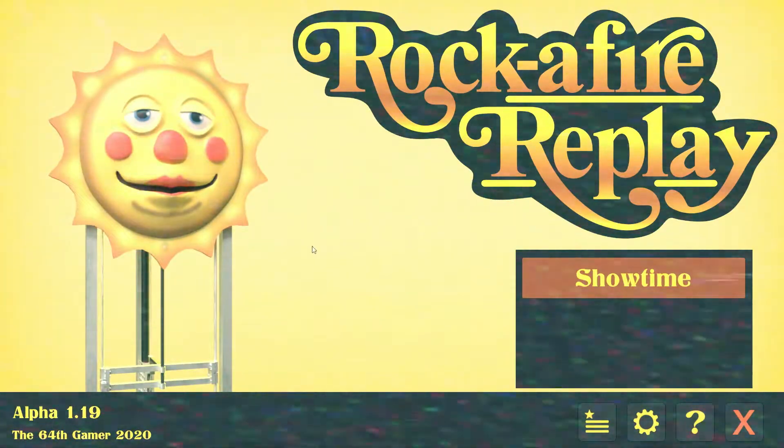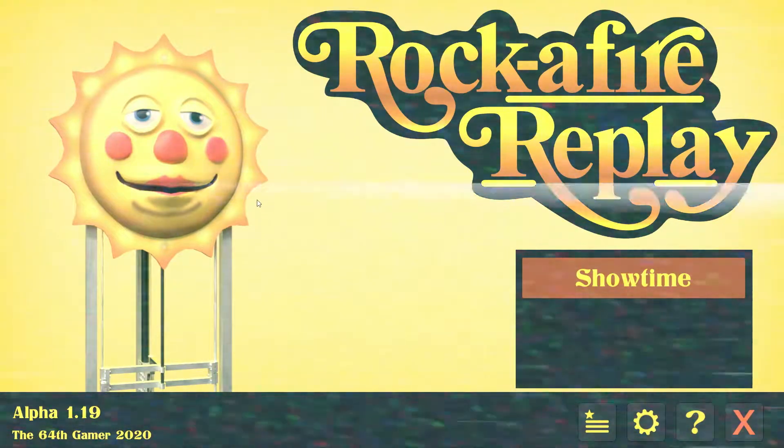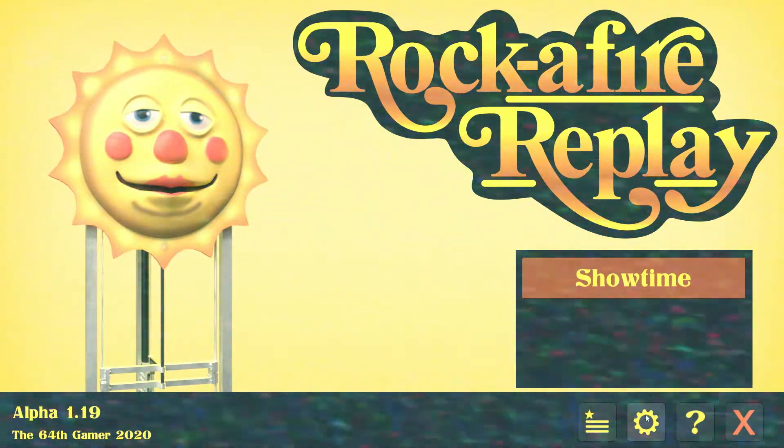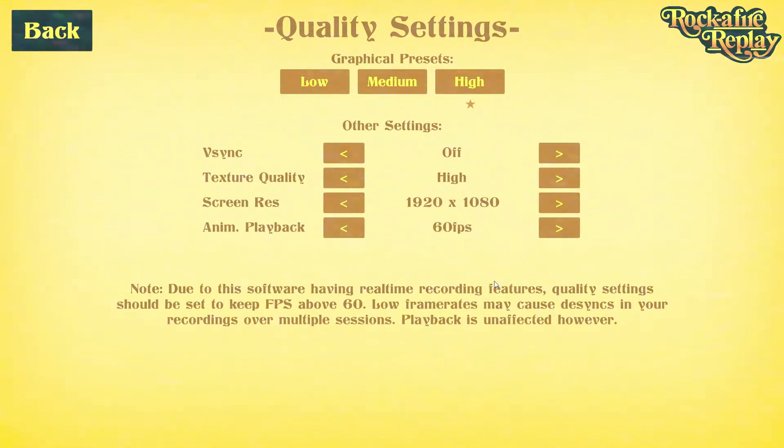Now back at the screen you see our character has changed. Now we'll review the settings. Here you have the quality settings. This is where you can set your graphical presets, V-Sync, texture quality, screen resolution, and change the animation playback. As you can see in the notes down below, the software has real-time recording features, and quality settings should be kept.